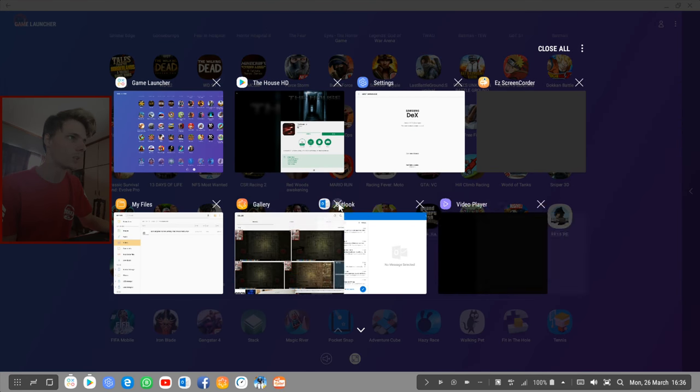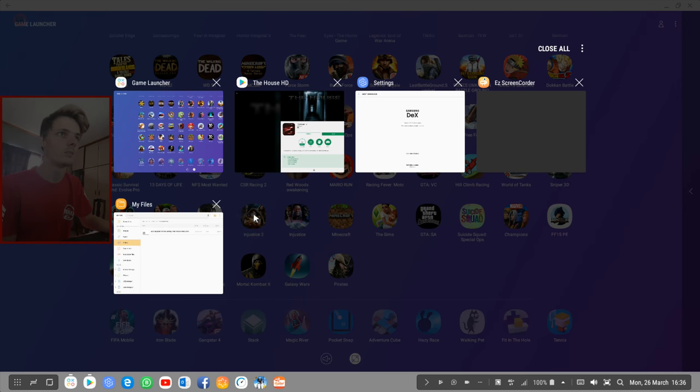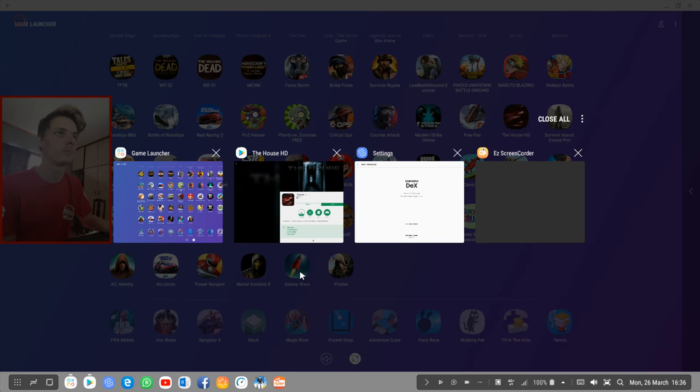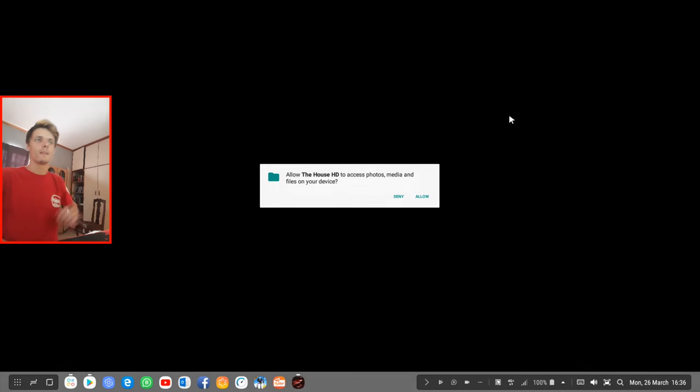I have a bunch of stuff open right now, so let's go ahead and launch The House HD. Once it requests permission to access my photos, media and files, that's fine. So far so good because the game is launching full screen, which is what we want.